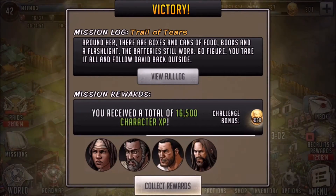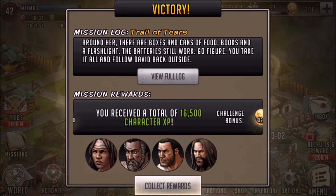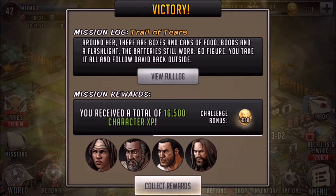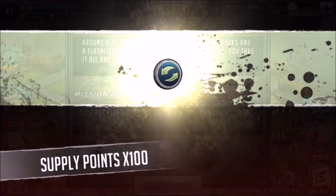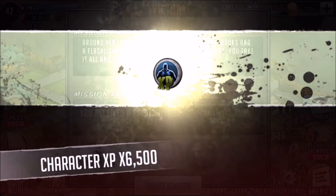The first thing I want to start with is XP. As you can see, I've got 16.5 XP. Now XP doesn't mean you get 16.5 per player — it's actually split between all the players. So whenever you see XP written up there, that XP is split between how many players you're going to take in. If you take five, it'll be split between five; four, three, two, one — so just be wary of that. It's not per player, it's per the whole team.